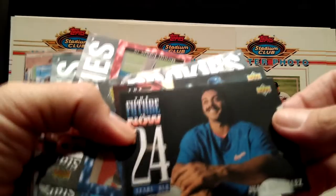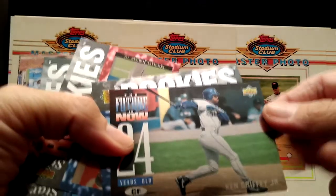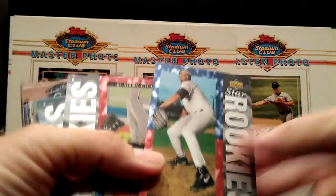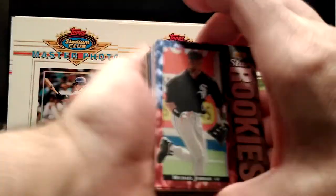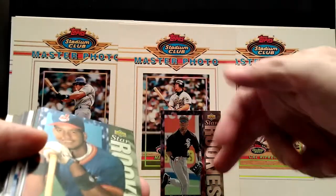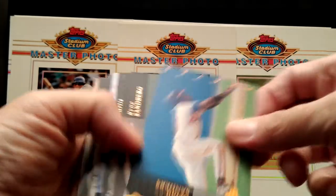Then you have these special cards — I don't think these were inserts. 'The Future is Now' — Juan Gonzalez, Ken Griffey Jr., little damage here on the corner, but very nice card though. Then you have the rookies. Built into these cards there's the Jordan — this is what I wanted to show you guys — Michael Jordan, nice card. I do have the same one and it's a special insert I'll show you in a little bit. Piazza again, Mondesi, Deion Sanders.